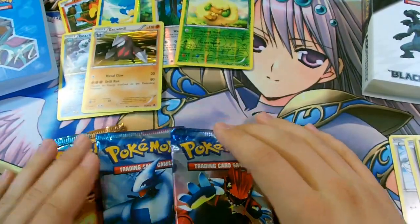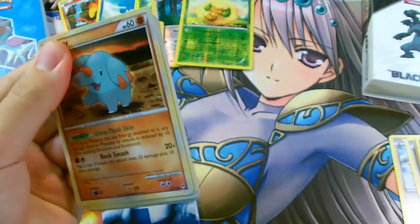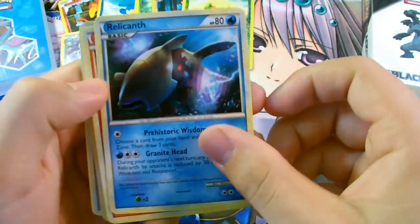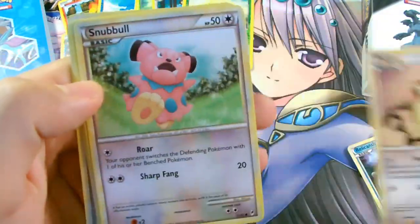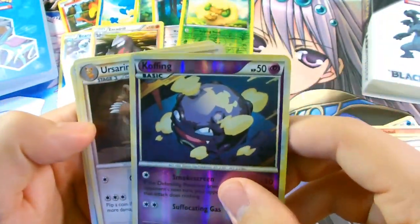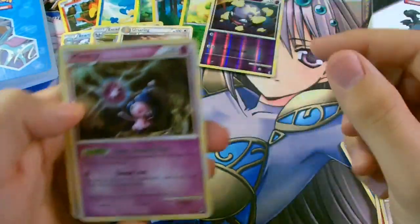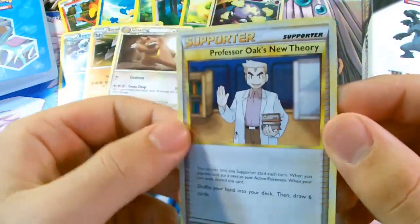Now for the Call of Legends booster packs. We have Cleffa, Relicanth, Cyndaquil, Pidgey, Snubbull, a Reverse Foil Koffing, and then a Rare Ursaring. We have Mime Jr., Silph Scope, and Professor Oak's New Theory.